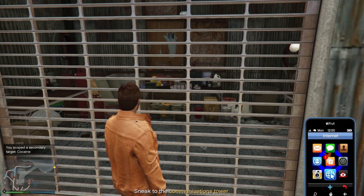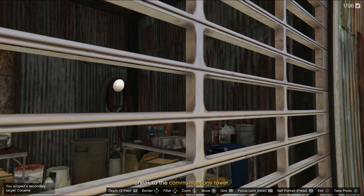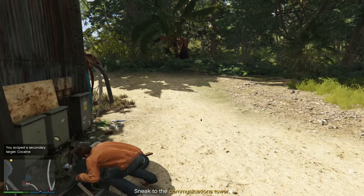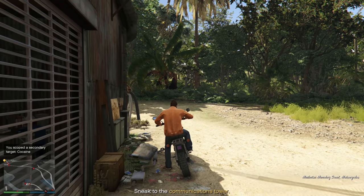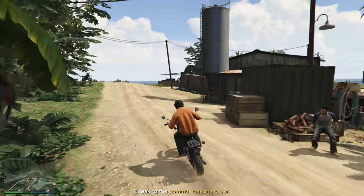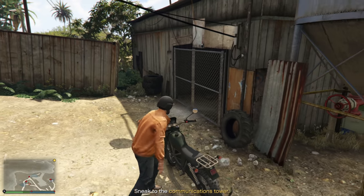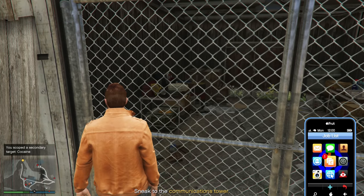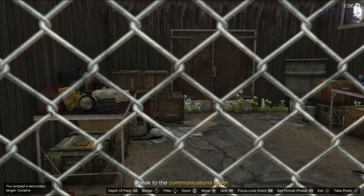There are another two locations for secondary targets at the first docks. The second one is at this little room where you can find up to three inside. I only found two out of three, but I did find some coke which sells for a lot. The next location is just around the bend on the other side of the docks — there's a little warehouse with another secondary target inside. You can find two in here, and with both tables full, that's more money.